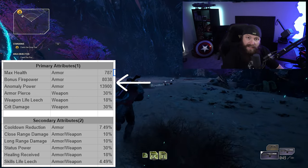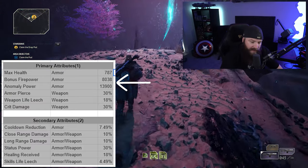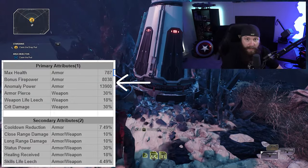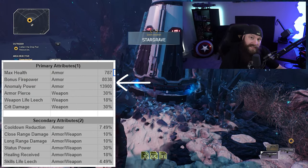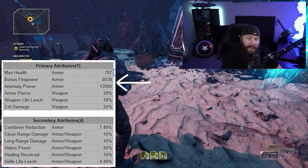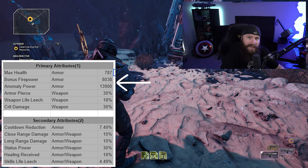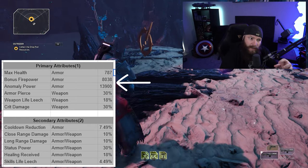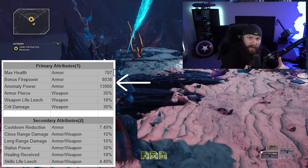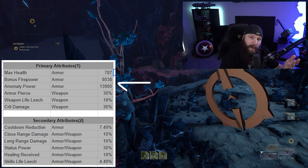Bonus firepower and anomaly power are very easy to understand — they're flat amounts added to those two stats. These are important depending on the kind of character you want to build. These are your two primary ways of dealing damage: either through abilities and spell power, or by shooting things with your gun using firepower.